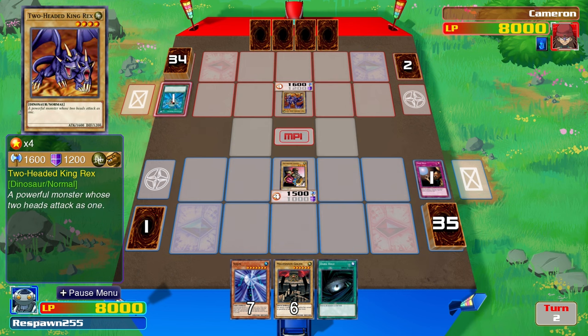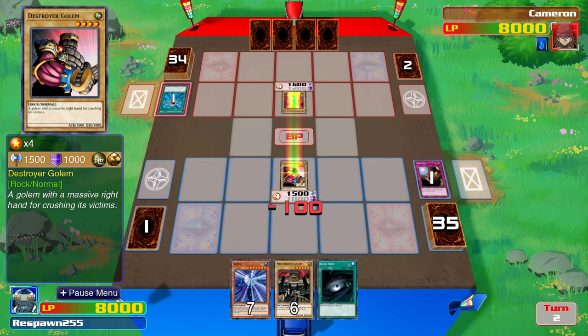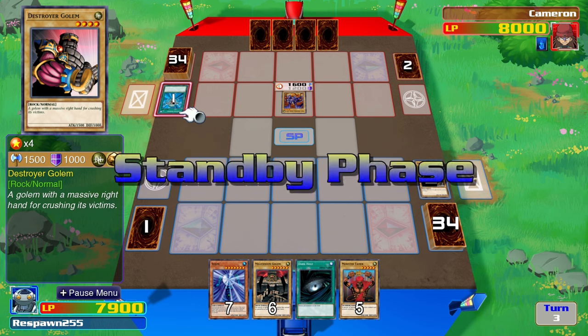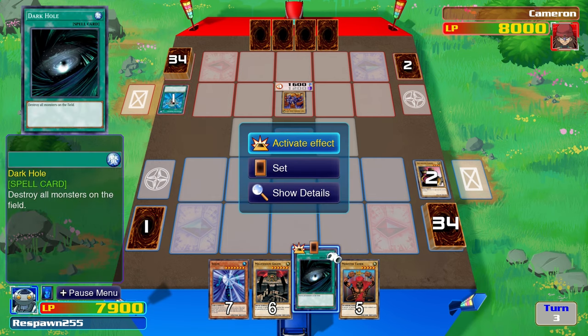Very, very good opening play from Raptor. He'll be able to destroy the Destroyer Golem. And if you look at the Paradox Brothers' hand, they haven't got a monster they can summon. Both Millennium Golem and Sewageen are level 6 and 7 respectively. They do have a Dark Hole — they can play that, but it'll be a heavy loss of a magic card.